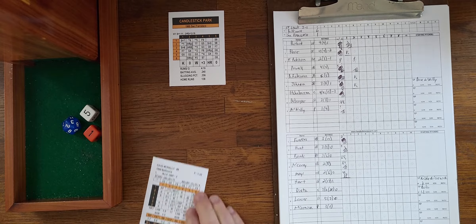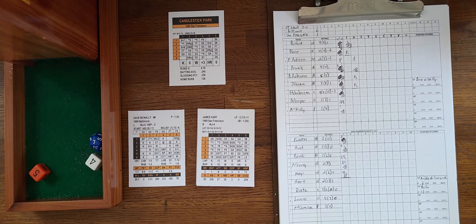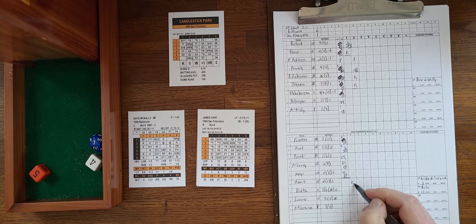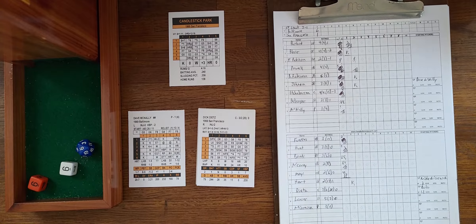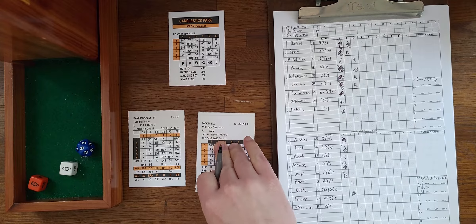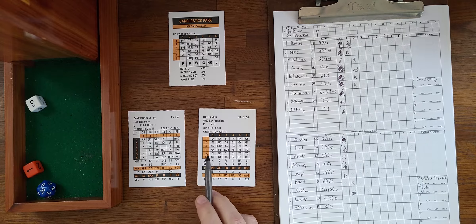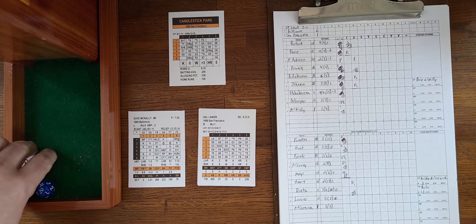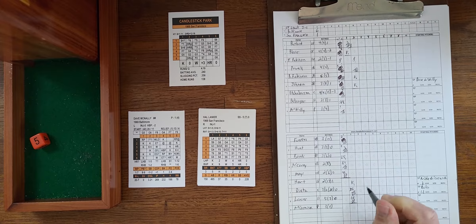McNally faces Jimmy Ray Hart in the bottom of the second — 5-4, strikeout, one down. Dick Dietz walks on a 6-6 roll. Lanier comes up — ground ball to first, could be a double play. Lanier is a two, plus one is three, halfway makes it four, pivot is one making it five — anything other than a six is a double play, and it is: a 3-6-3 double play. The infield's plus-one pivots help the double plays big time. End of two innings, still 6-1.